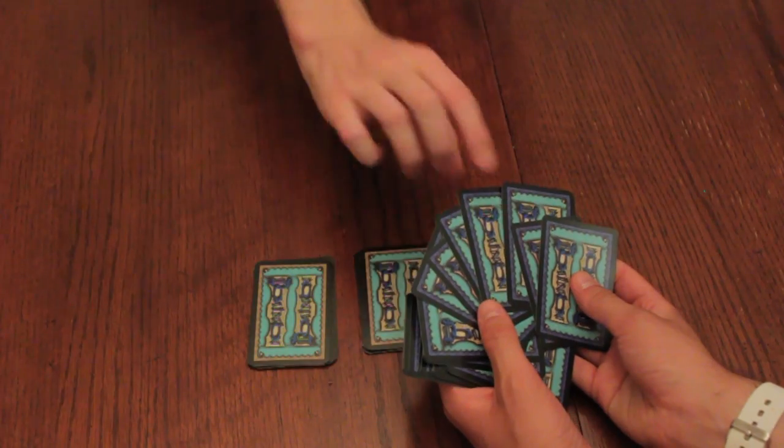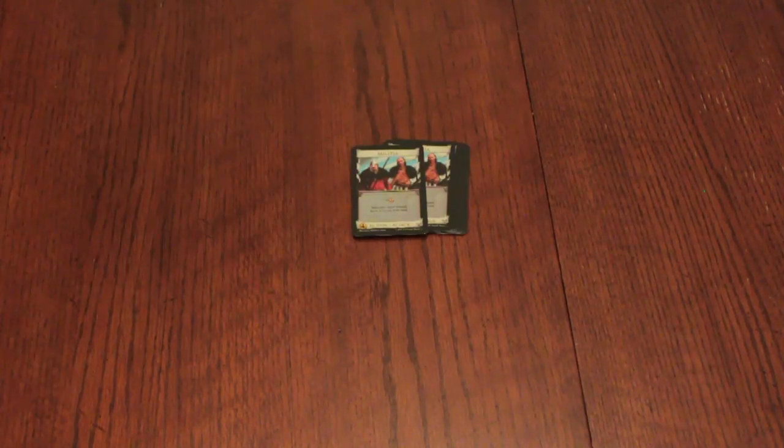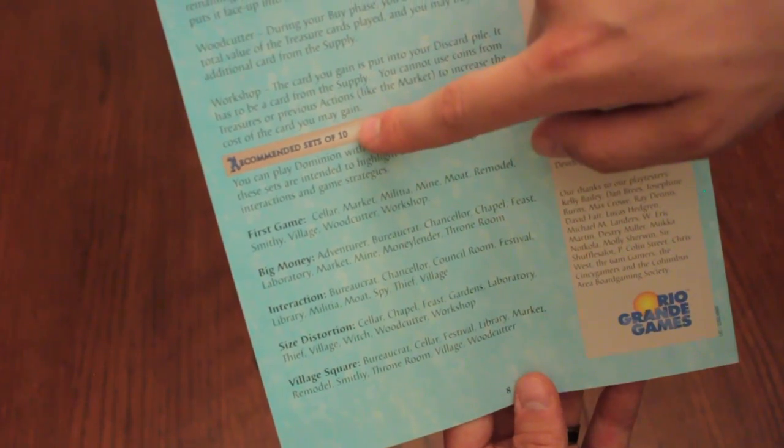A game is played with 10 different kingdom cards, which can be chosen in a variety of ways: either by drawing from the randomizer deck, choosing amongst yourselves, or using a recommended set from the rulebook.